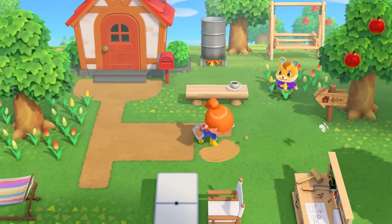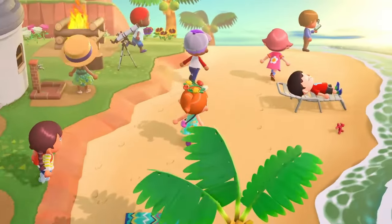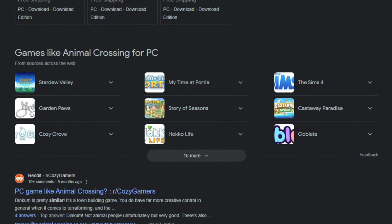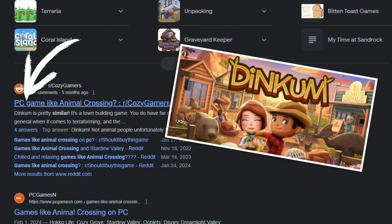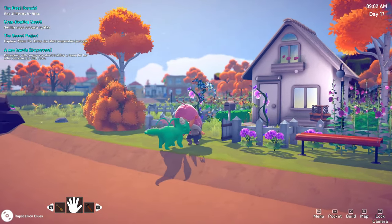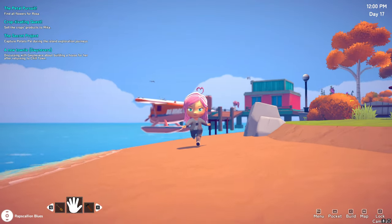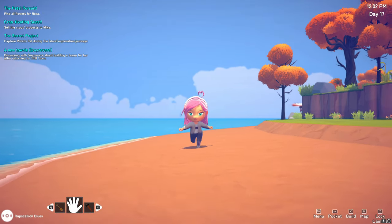Ever since Animal Crossing New Horizons exploded onto the gaming scene in 2020, I found myself on an endless quest to find games like Animal Crossing for PC. But the pickings are rather slim if you want a life sim with cute 3D graphics. Dinkum is probably my closest recommendation, but now there's a new game similar to Animal Crossing that has just released onto Steam. It's called Chill Town. I backed it on Kickstarter, have been playing it since the alpha version, and will give you my honest, unsponsored review of this early access release.